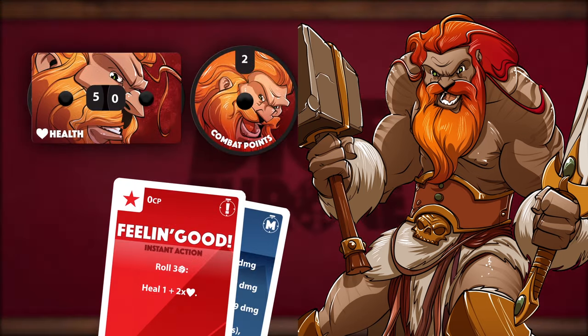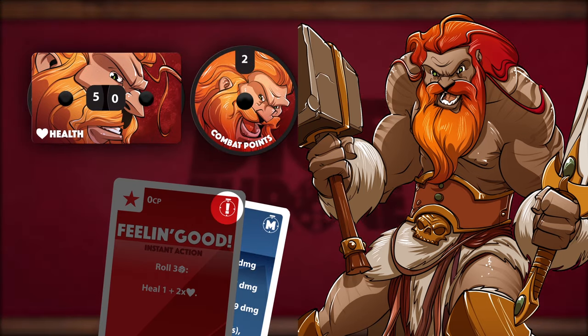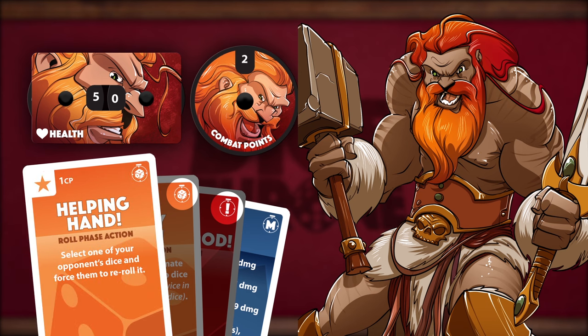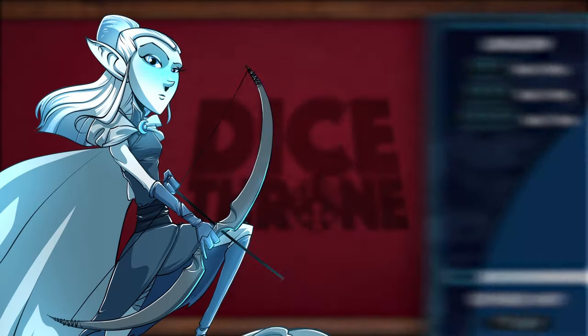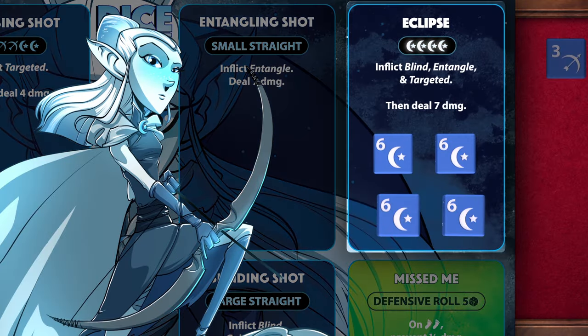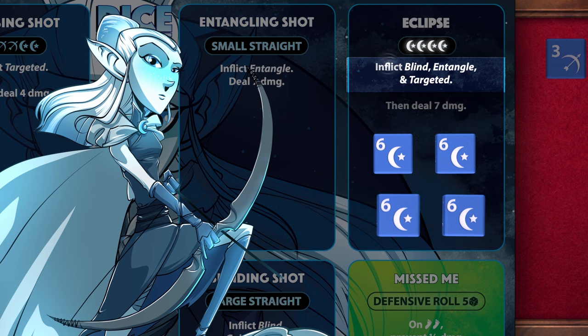But before the ability is fully activated, her opponent has a chance to play instant action or roll phase cards, such as Helping Hand. However, he doesn't have anything useful right now, so her offensive roll phase concludes and the Moon Elf successfully activates Eclipse. As instructed, the Barbarian is inflicted with Blind, Entangle, and Targeted.